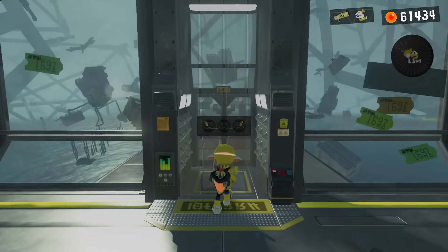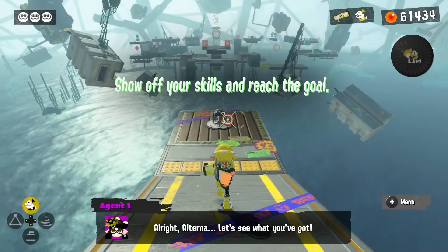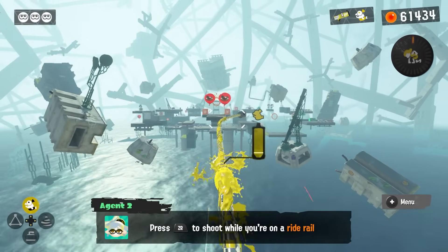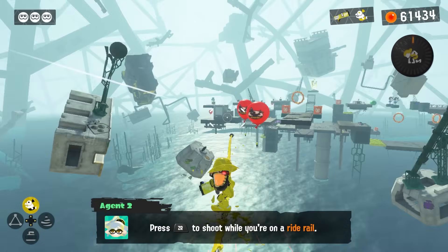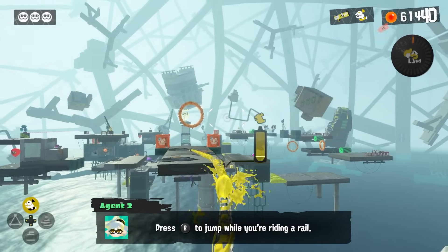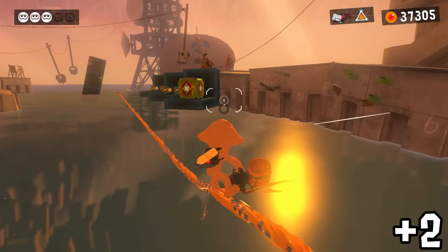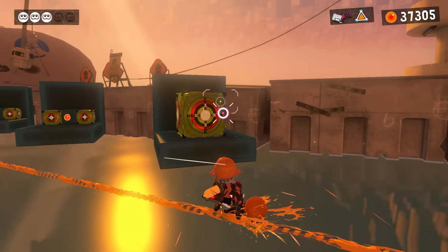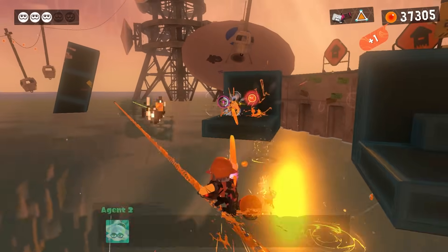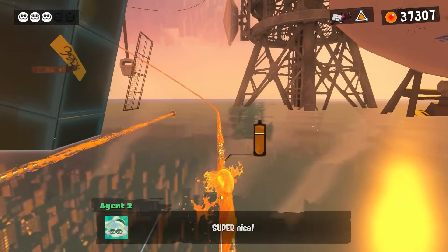As for what a shot even is in the first place, we're using basically the same rules as Octo Expansion, where each weapon type counts shots in whatever way I felt was most fitting. For example, machine guns increment the counter once per target hit, so holding the ZR button down while splatting two enemies counts as two shots. Most other weapons will increment the counter by one when their ink is dispensed, since they generally only ink either all at once or in a volley once per button press.